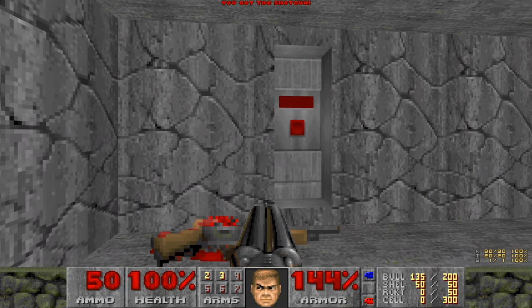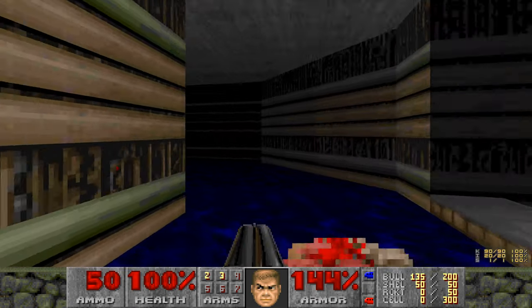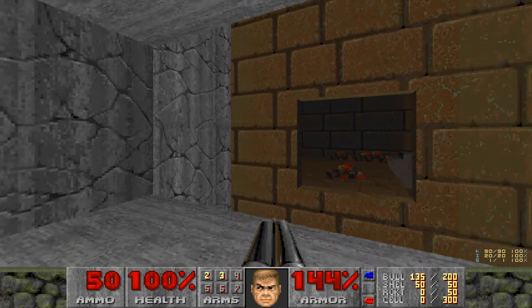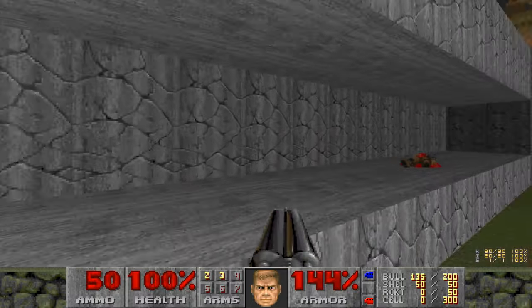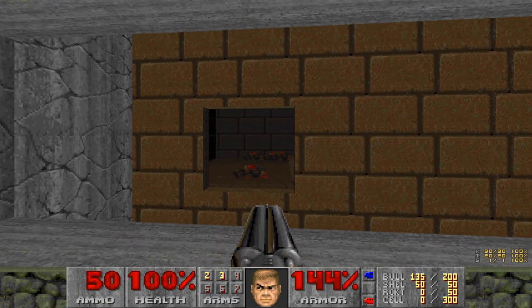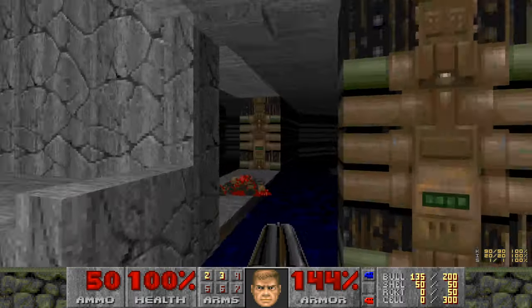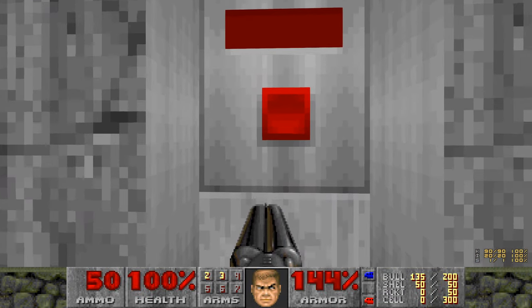I didn't even comment on the mega armor secret — you can open a wall over at the staircase. Also, this is the first necessary jump in Doom. You have to be fairly quick and run from that ledge into this window — it's the only way up there and the only way to beat the level. Alright, there's map two.